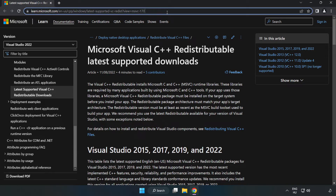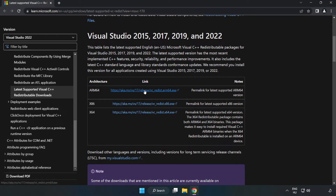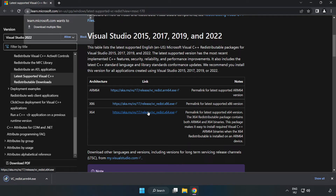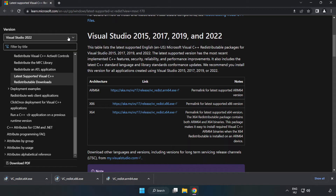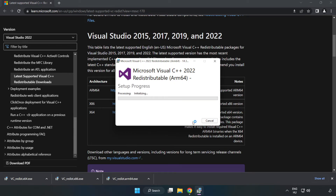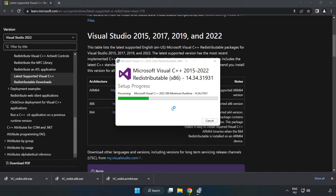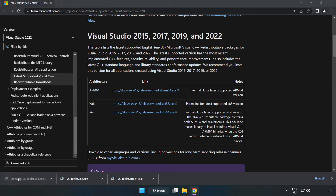Go to the Visual C++ website — link in the description — and download the 3 files. Install each downloaded file, click 'I Agree to the License Terms and Conditions', and click Install. If it fails to install, no problem — repeat for the other files. Click Close and repeat for the remaining files.